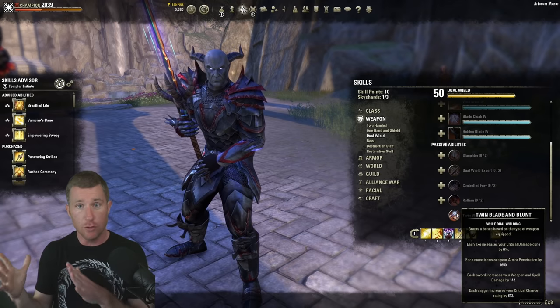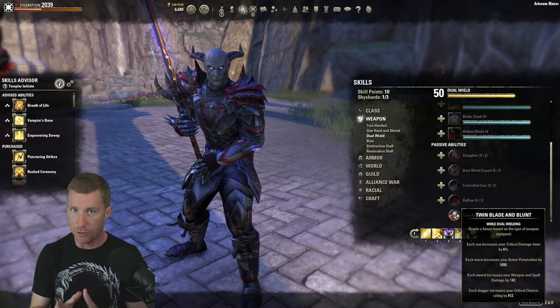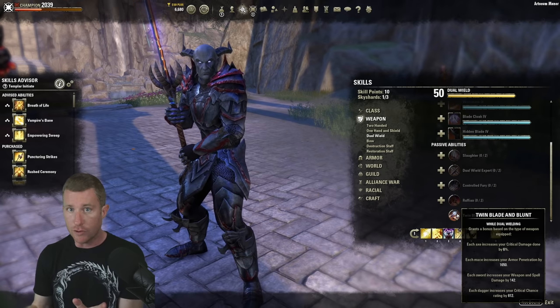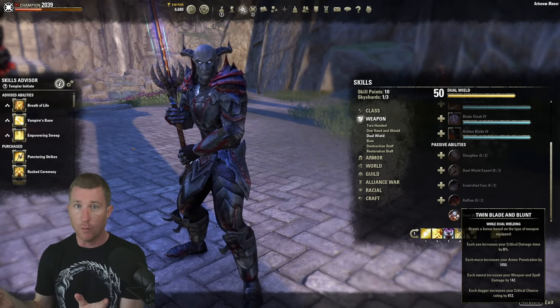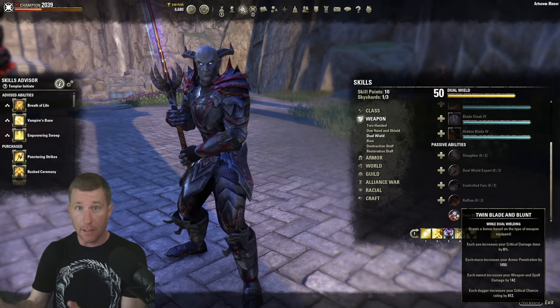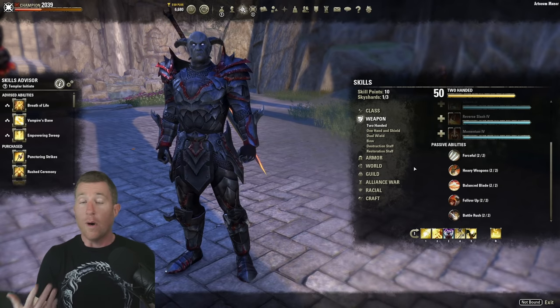With dual wield, your main hand is predominantly the best one to use — usually you go with Sharpened in the main hand and Charged in your offhand. With Charged you won't get much bang for your buck using Burn or another trait, but with the Charged trait you can get a lot of value from the Burning enchant.